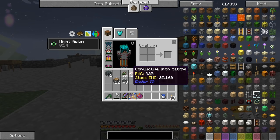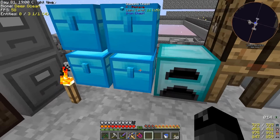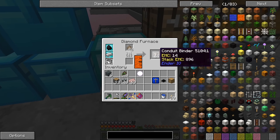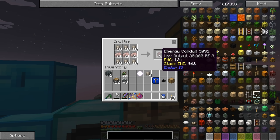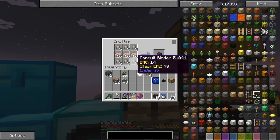The conductive iron that I have right here, we're going to turn this into energy conduit. The energy conduit in this pack is — I want to say it's overpowered. The very first tier, the conductive iron version, will do I think 30,000 RF per connection — it's pretty good. We don't need a whole lot of that; I'll just make 40 of that for right now.